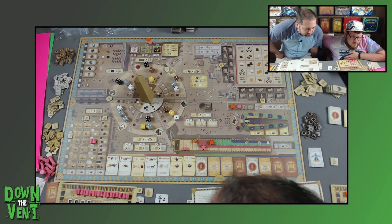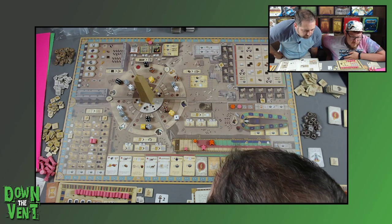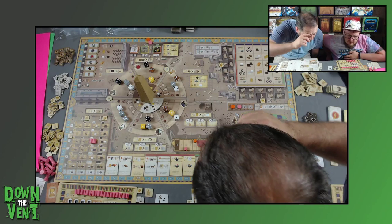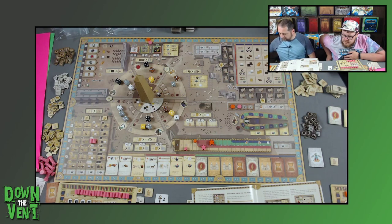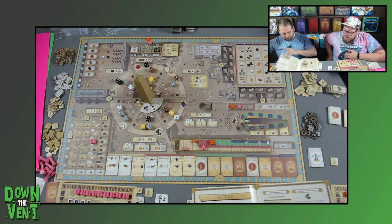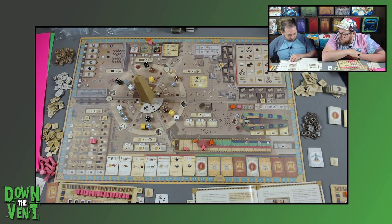I feel like I need resources. How do I get resources? I just take a die and take that many resources, right? Yeah, well, up to two — because you're limited. I'm going to take the black die and take two granite. I thought I saw something about production going up, but I'm not sure about that. This rulebook is just so confusing.